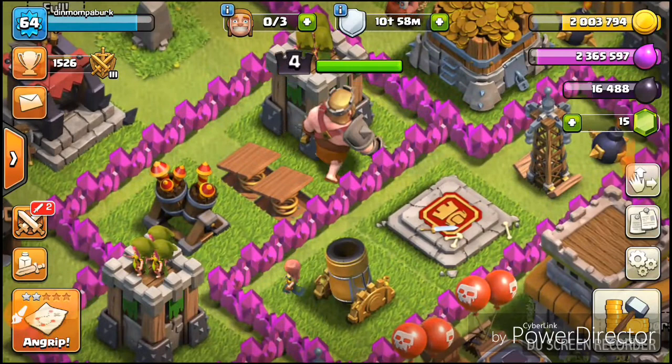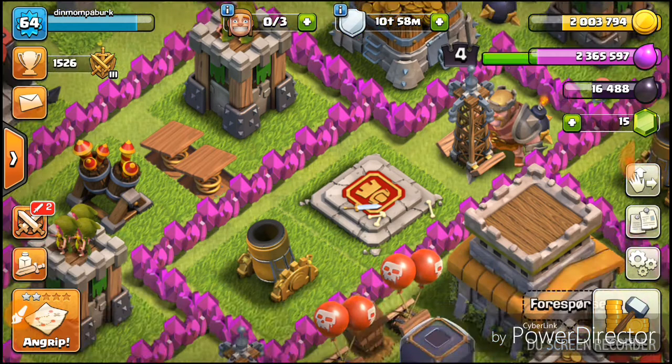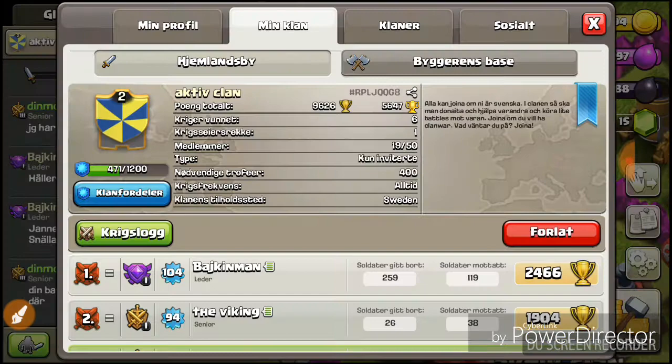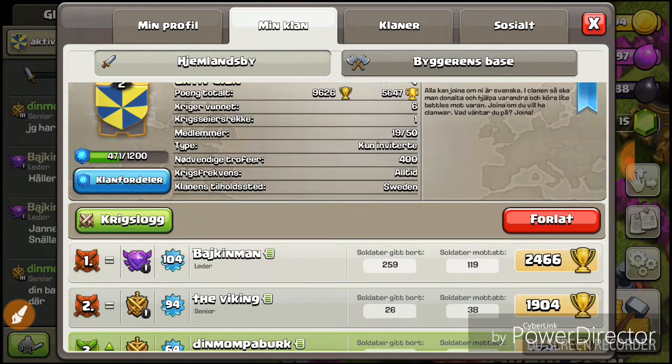Today I am going to just introduce my clan, my base and everything else you need to know. So let's do this. We are going to take a look at my clan. As you can see, it currently has 20 members and they are not pretty good.